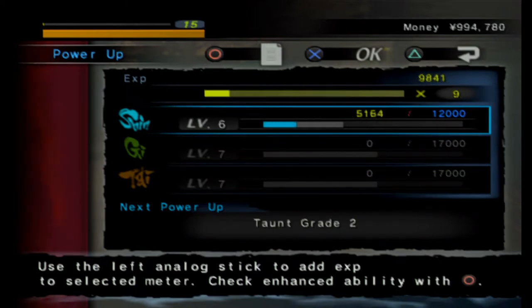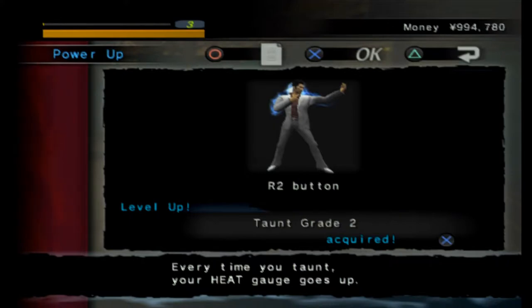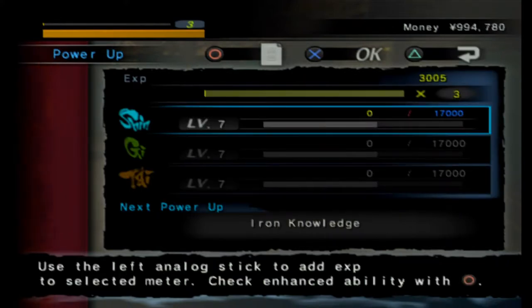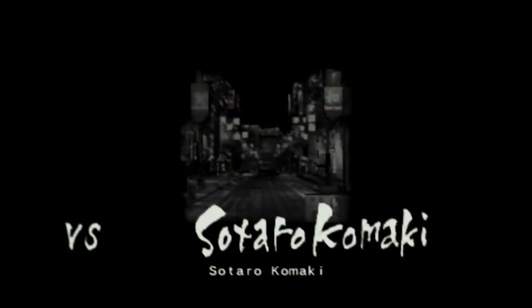We can power up our spirit gauge here and get the better taunt, and get some heat when we taunt enemies. I haven't really been using the taunt all that much, but we got some more stuff from Komaki here.